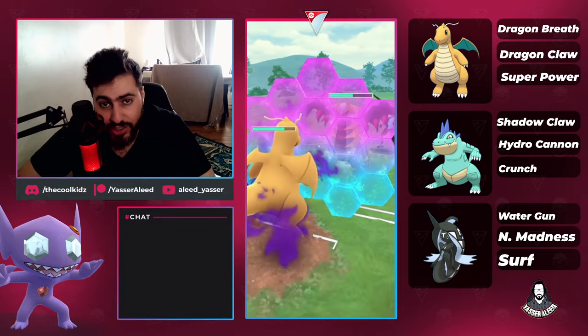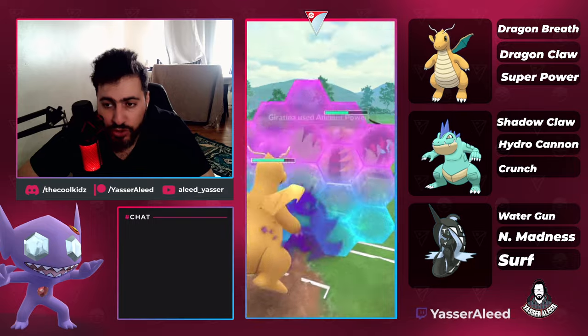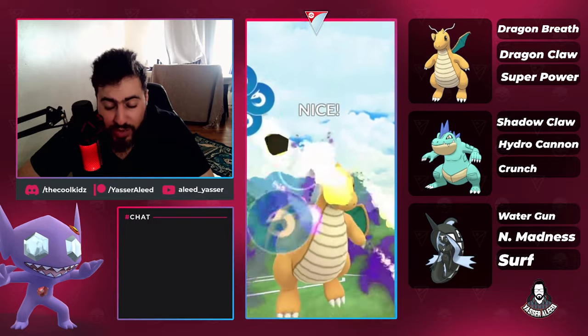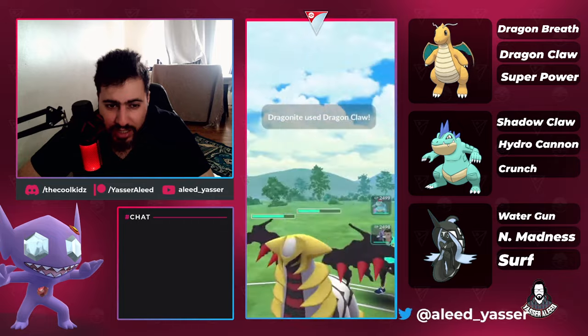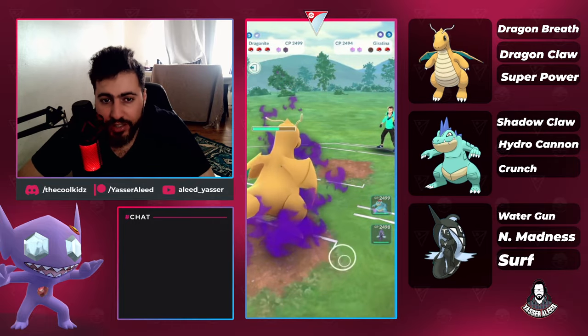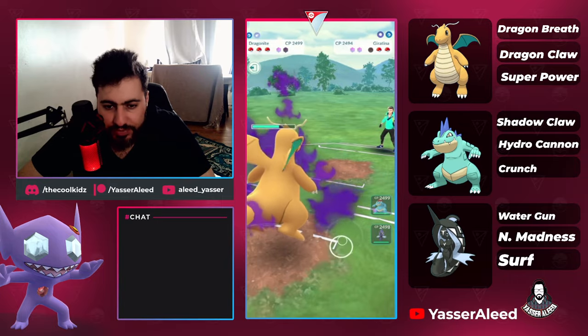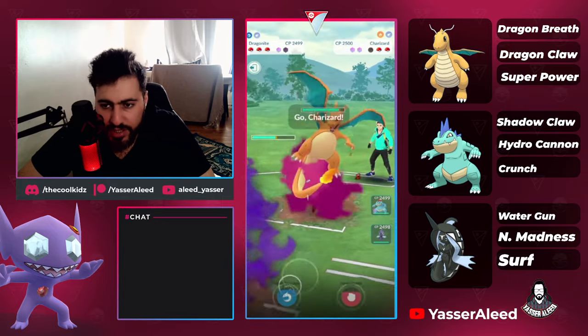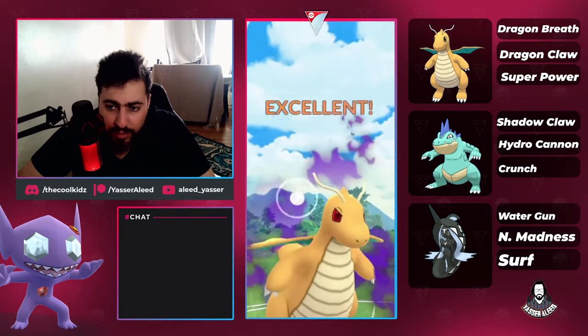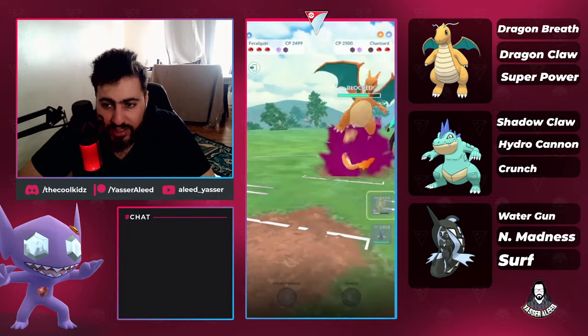In this matchup you just blindly shield and make sure you throw in good timing so they don't get to throw. The opponent is throwing Ancient Power — I'm assuming they have Ancient Power and Shadow Sneak, so you kind of need to run Dragon Claw. Since the opponent no-shielded, I knew I could farm all the way down. They brought in Charizard and we have two hard answers for it, but Shadow Dragonite is great at grabbing shields.